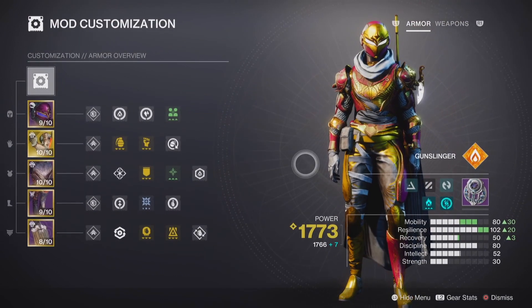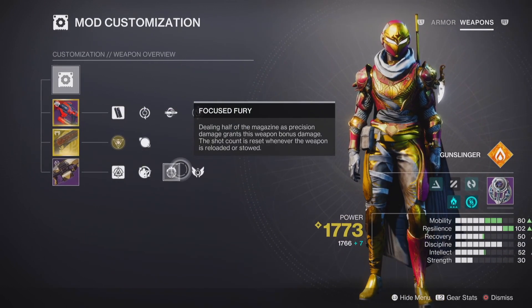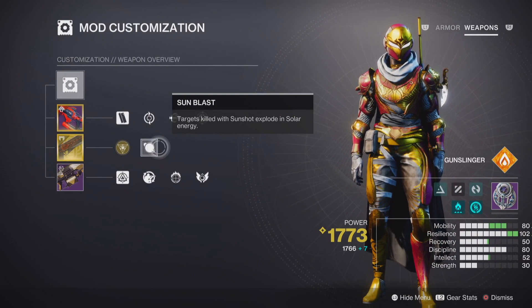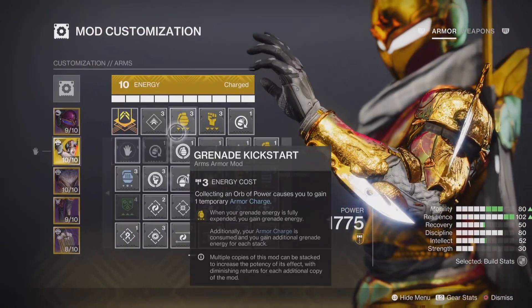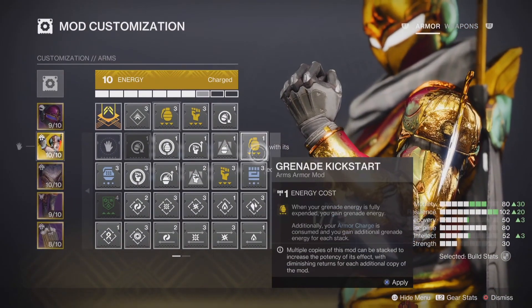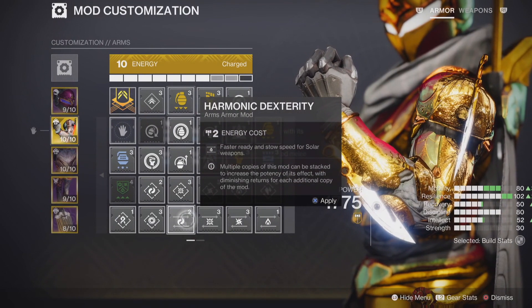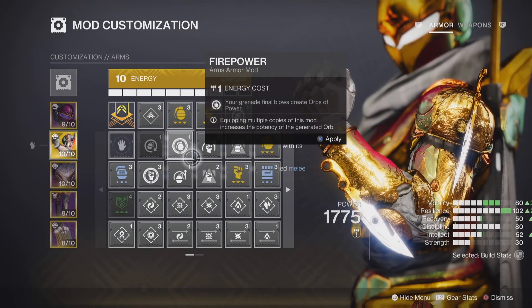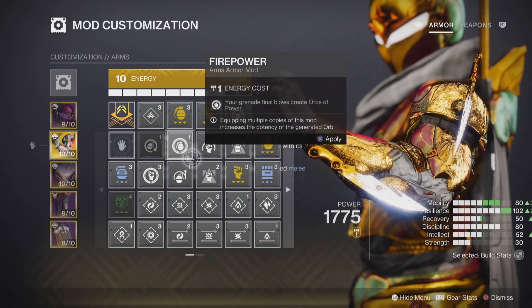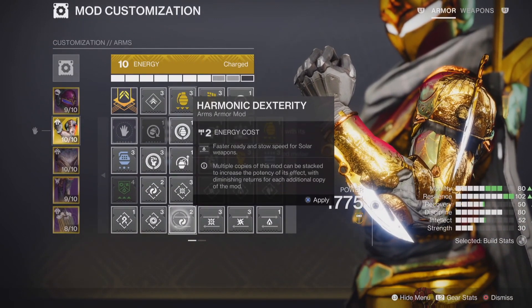Moving on from the artifact, we have the weapons tab in the mod customization screen. You can select any one of these weapons and change your perk selections, or at the very least double check your perks and make sure they are synergizing together for your build. While we're here, we can go over the new armor charge system. All of the combat style mods have been removed from the game. Instead we have three normal slot mods, and all of the mods have been simplified and moved into a single pool with no elemental affinities whatsoever — and your armor no longer has elemental affinities either.